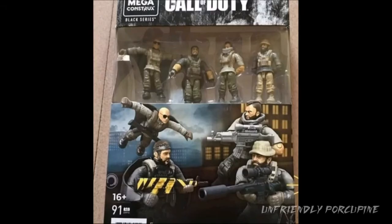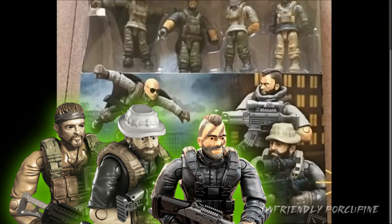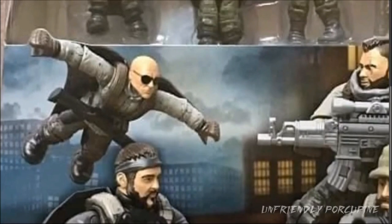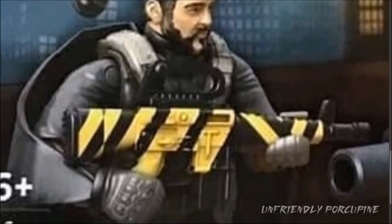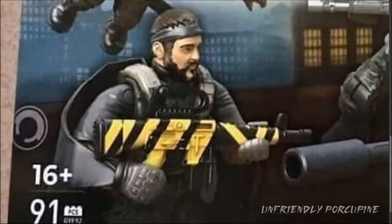Moving on, we have the Battle Royale Airdrop set. You get all of your favorite named characters: Frank Woods, Captain Price, Soap McTavish, and Hudson. We haven't seen Hudson in a long time — only in one APC set. So if you need a really cheap way to get all of your favorite Call of Duty named characters, here's an excellent way to do so. I really, really like the paint application on that M16 — kind of gives it a yellow jacket kind of color. It just looks awesome.